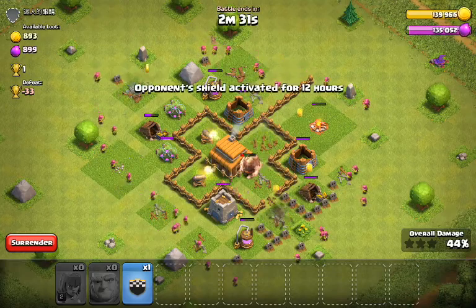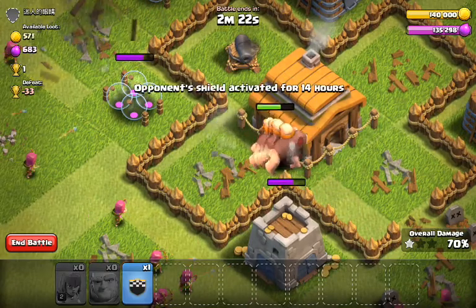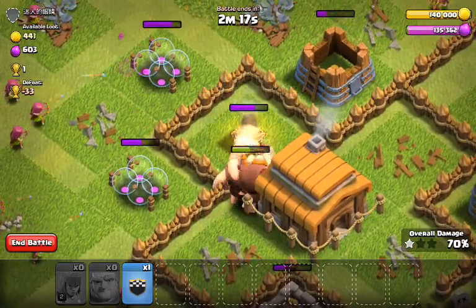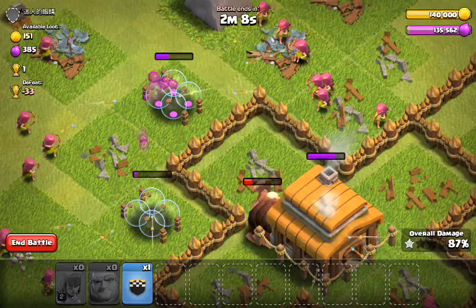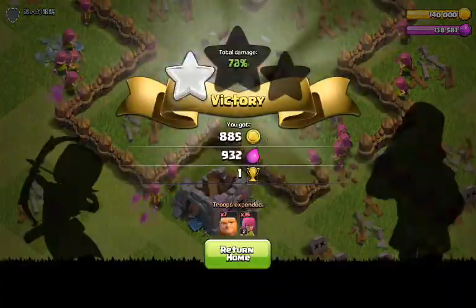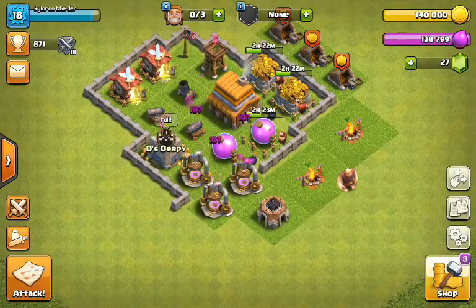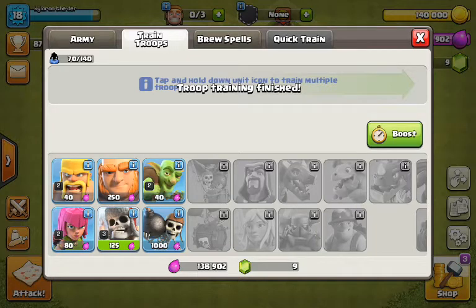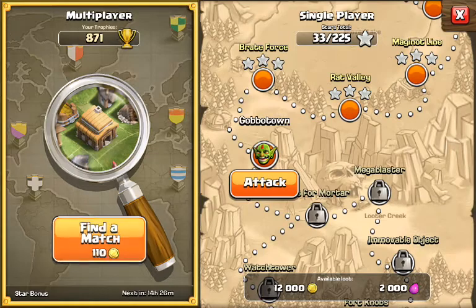Another one bites the dust. There goes that right there. And the last cannon is very lonely and sad, so I'll put him out of his misery by taking the cannon and putting it into rubble. He'll be rebuilt, but we want the win. Literal one trophy here. So this will be the last attack we will be doing today. I'm gonna throw these in for the next time — I'm gonna attack in 20 minutes, so hopefully I win this attack.